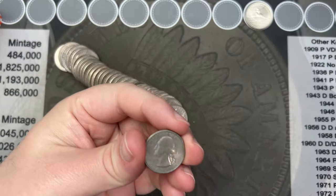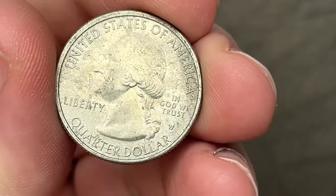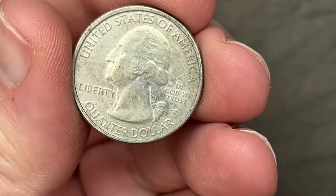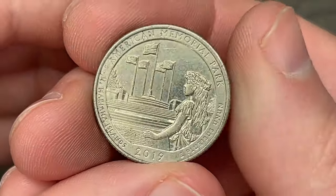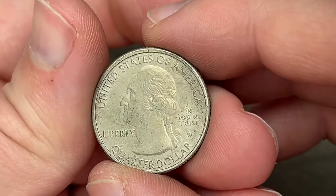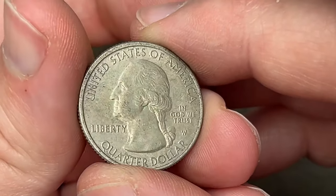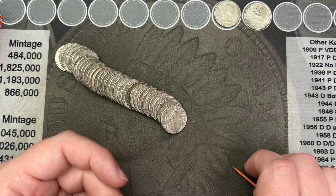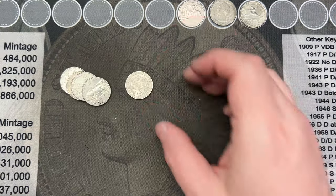I'm on roll number five and I have a cool find but it is a little bittersweet. I've got a West Point quarter — this is the American Memorial Park — but it is very dirty and circulated. Unfortunately it is not in a nice mint state condition anymore, but it is still a West Point and still a cool find. We're going to put it up there; hopefully if we find another one it'll be in better shape.